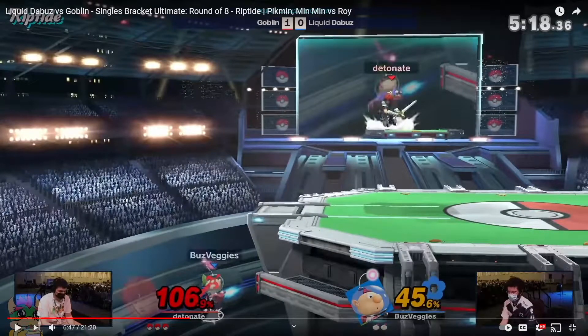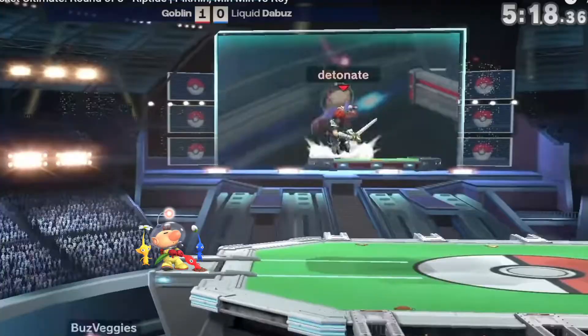From this position where Goblin is — let's just imagine there's a little Olimar here, maybe I'll put one on screen — there's something really important to talk about: how many moves can pressure DeBuzz in